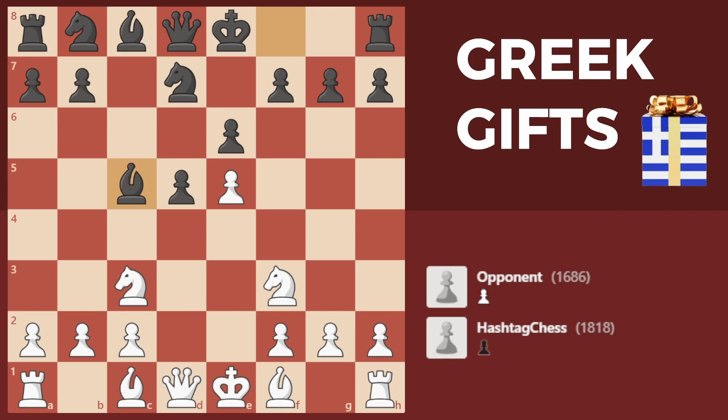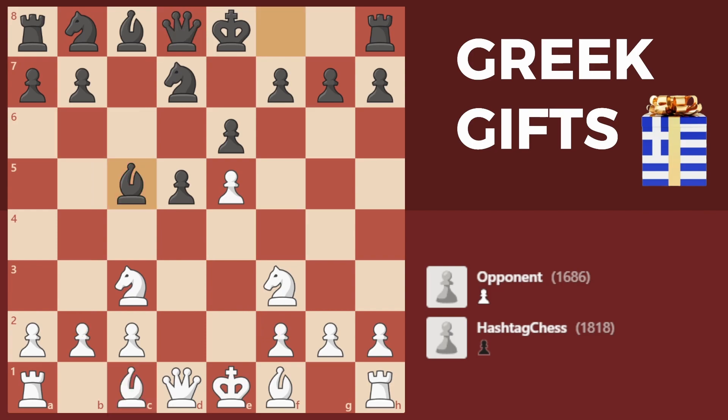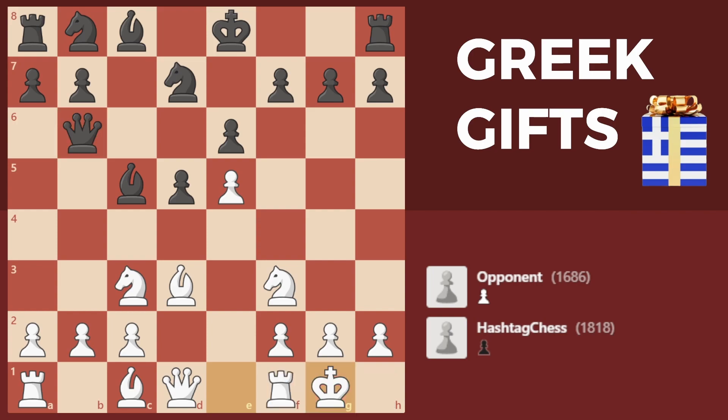In this line what you generally want to do is go bishop to f4 and bishop to d3 as your setup. But if you go bishop to f4 first then queen b6 hits your pawn on f2 and it's hitting the pawn on b2, and things start to get a little bit dodgy. So if we go back a move or two, bishop to d3 is a lot better because now if they play queen to b6 we can just castle and things are okay.